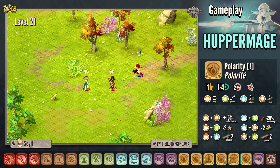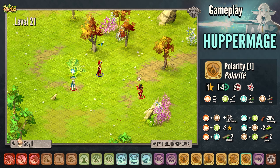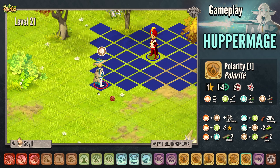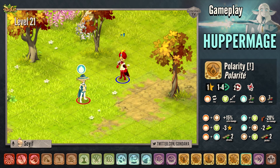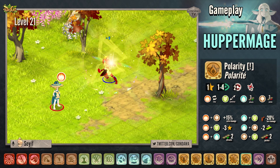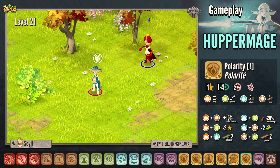Polarity is a spell that costs 1 AP. It has a range of 1 to 3 and requires no line of sight. Polarity allows you to interact with enemies who have an elemental state on them: push enemies with strength state, attract enemies with chance state, switch position with enemies with fire state, and teleport you symmetrically with enemies in air state.